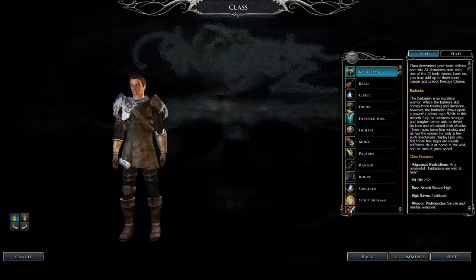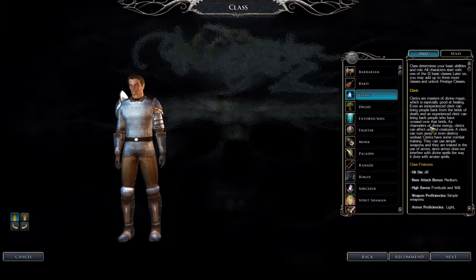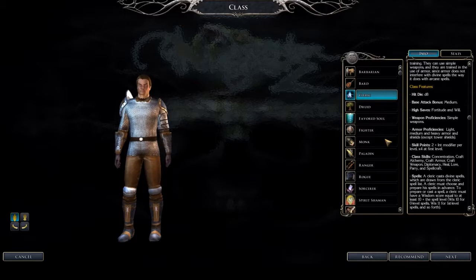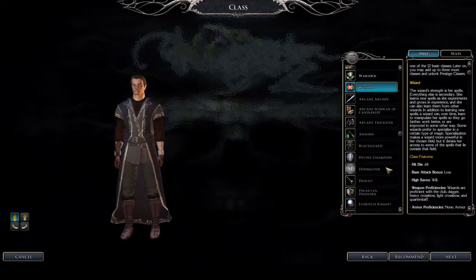You've got two possibilities for necromancy in Neverwinter Nights 2: divine magic or arcane magic. For divine magic you can choose a cleric, which is the stronger option — you'll also get more minions this way.